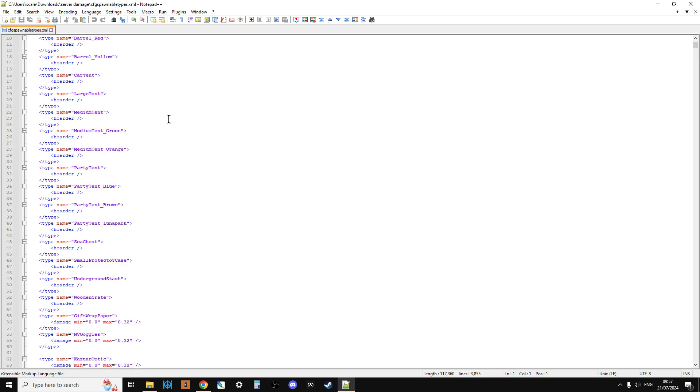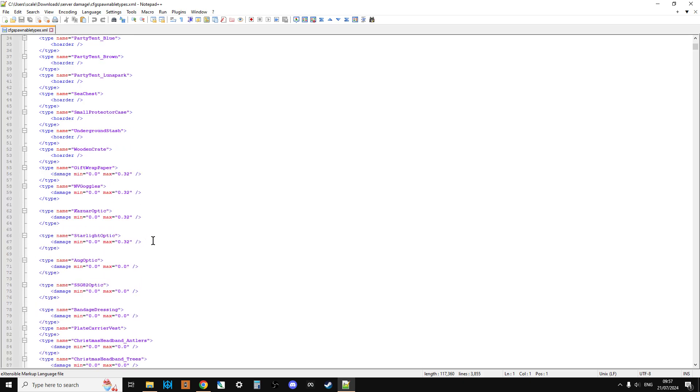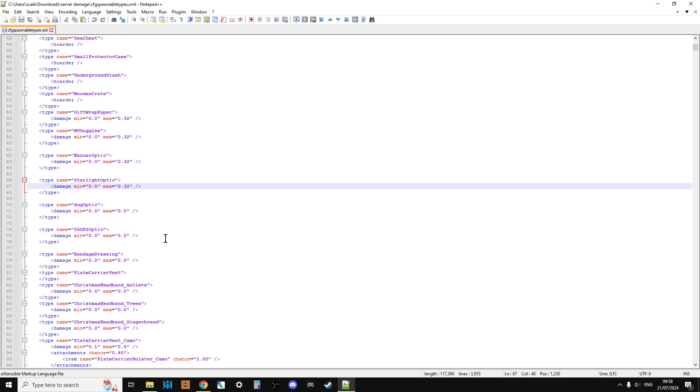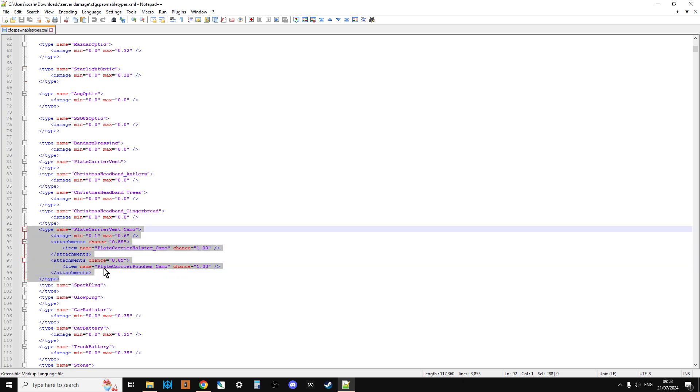cfg spawnable types is an incredibly important file on your server. It answers questions the server has when it spawns something in — one of them being whether an item should have a different damage value to what's set in globals.xml. The damage value in cfg spawnable types overrides the damage value in globals.xml, which means we've got to go through and change those values here as well.